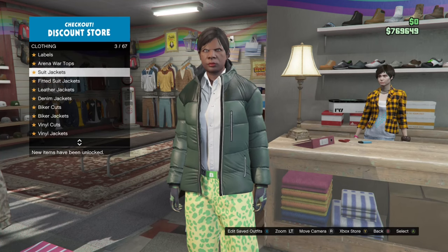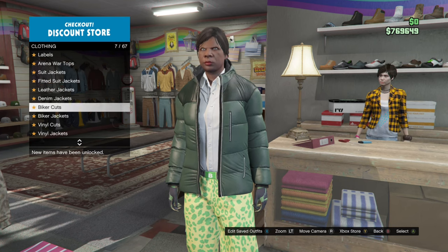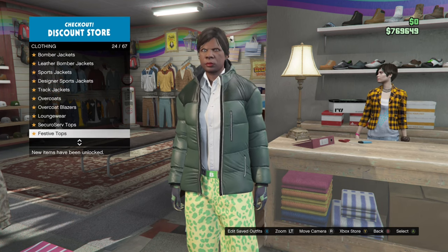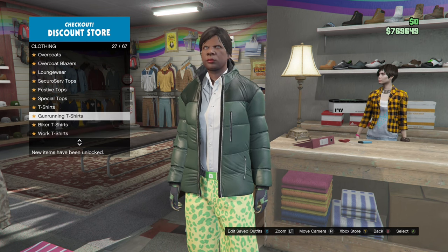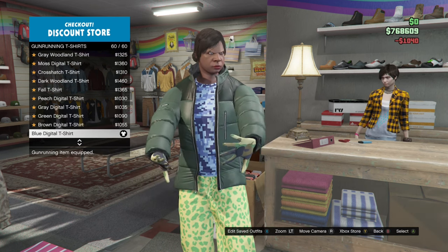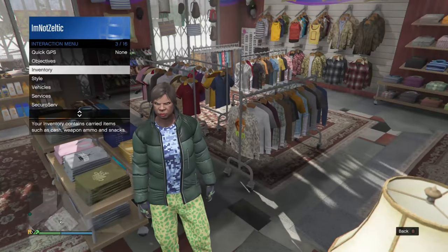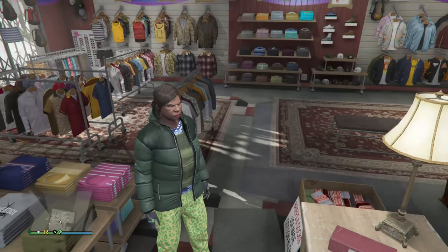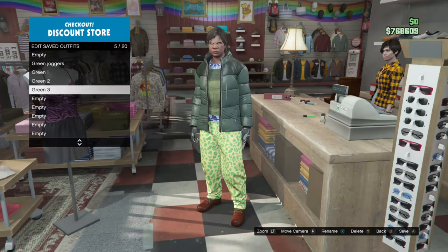Now go down to gun running t-shirts and purchase the last one. Now go back to your interaction menu, go down to inventory, go to body armor, and get the heavy armor. It should be this green one. Now save this in your next slot as green four.